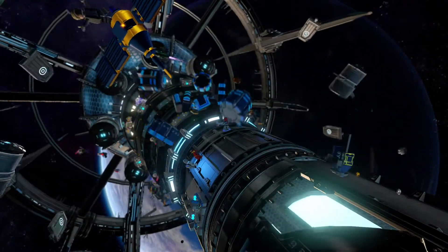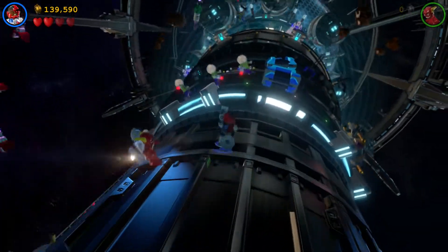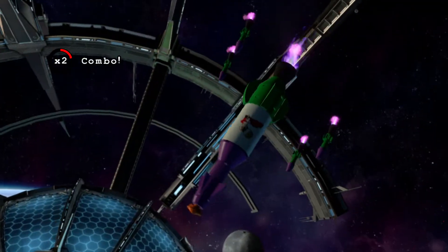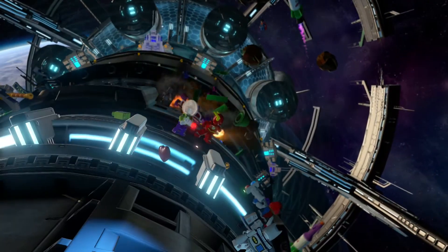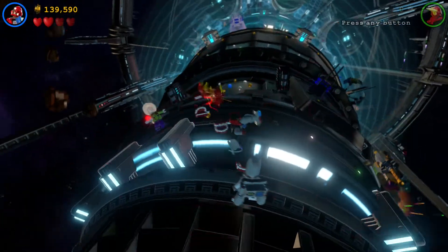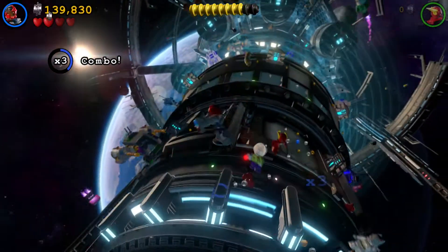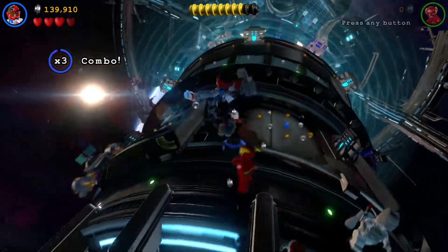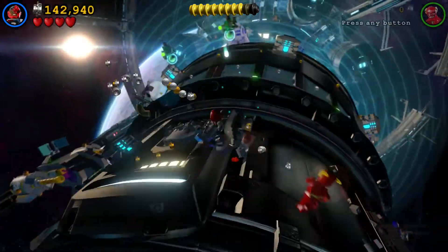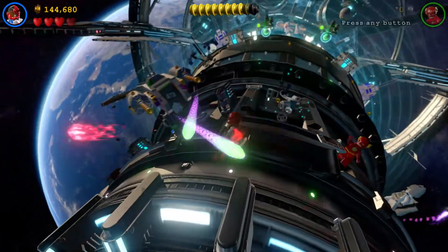Another really cool thing as far as taking things from previous LEGO games and expanding on them — in LEGO Marvel Super Heroes, you had side missions that were 'Save Stan Lee.' Now in this game, you have the same kind of side missions, but instead of Stan Lee, we're saving TV's Adam West. And it is TV's Adam West — it's his voice. He's dressed as old Adam West is now. It's just so awesome. I just love that they think of this kind of thing. I give them so much props for that kind of stuff.